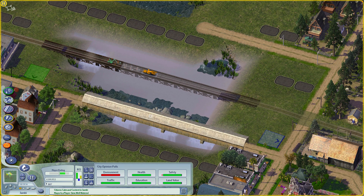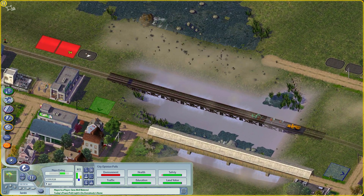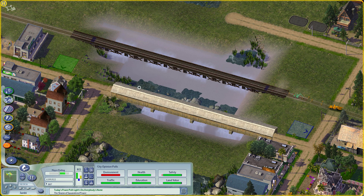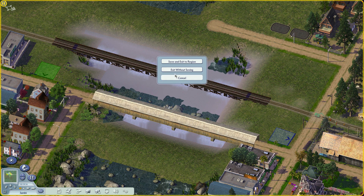The next question is: how do we get rid of this water? We don't want this water here permanently. To get rid of it, it's easy — we just need to save the game and exit to the region.